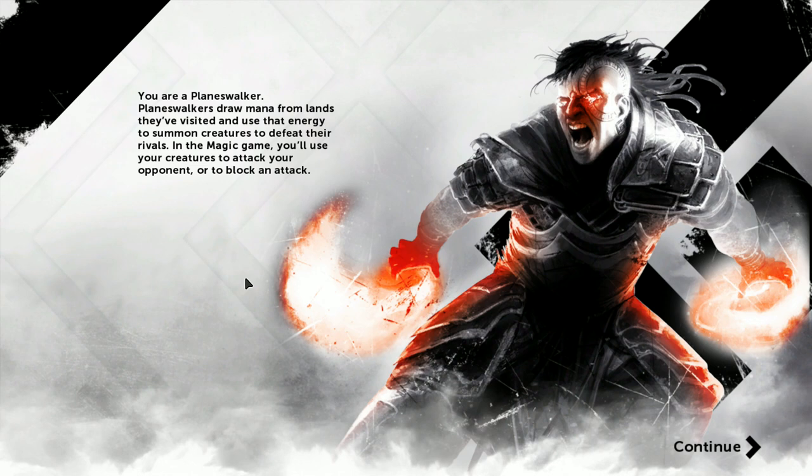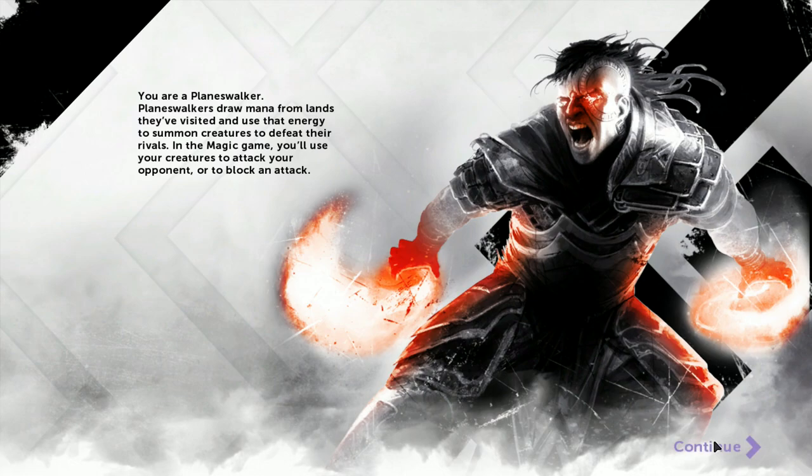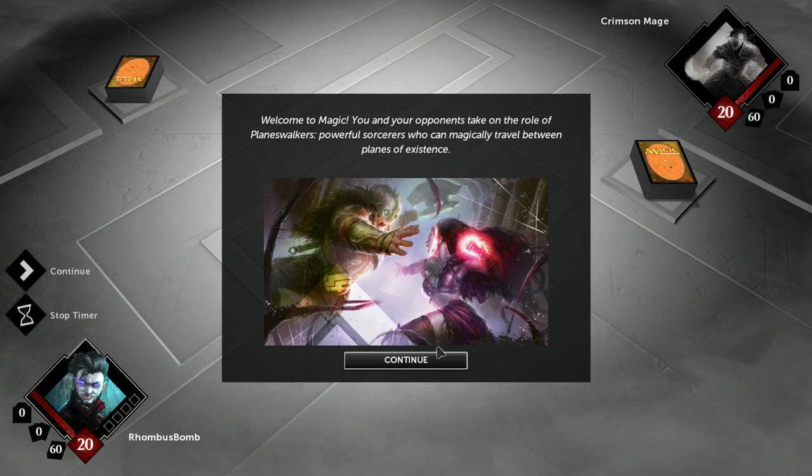You are a Planeswalker. Planeswalkers draw mana from lands they've visited and use that energy to summon creatures to defeat their rivals. In the Magic game, you'll use your creatures to attack your opponent or to block an attack. Welcome to Magic. You and your opponents take the role of Planeswalkers, powerful sorcerers who can magically travel between planes of existence.